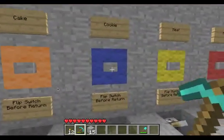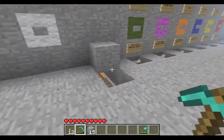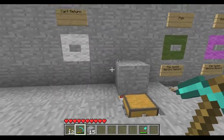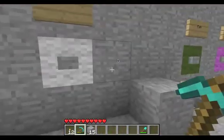To give you an idea of how it works, we go over to the cookie thing and press that button over there. Any second now, we should see a cart appear with cookies in it. There you go.